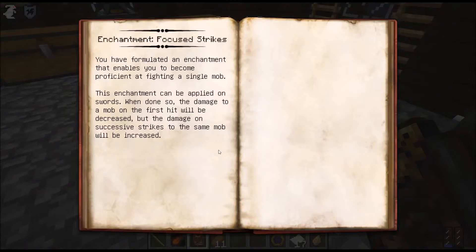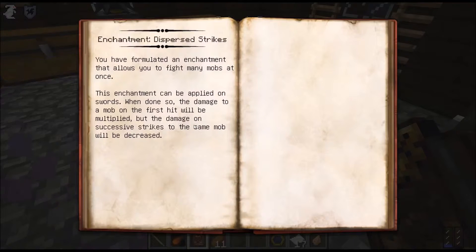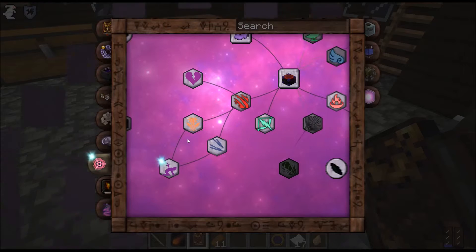Focus Strikes: damage done to a mob on the first hit will be decreased, but successive strikes on the same target will deal more damage. This enchantment is applied on swords - damage on the first hit is multiplied, but damage on successive strikes to the same mob will be decreased. Pretty cool.